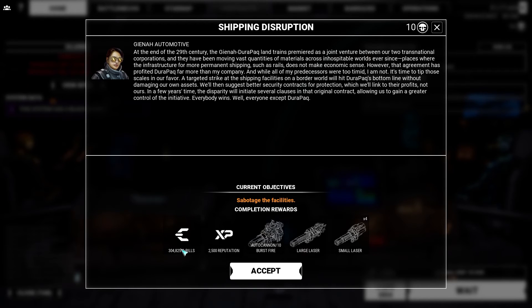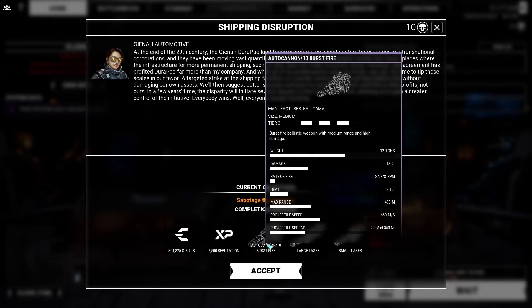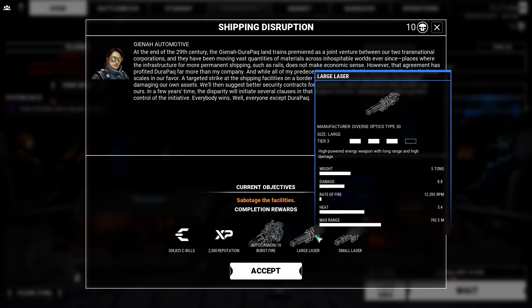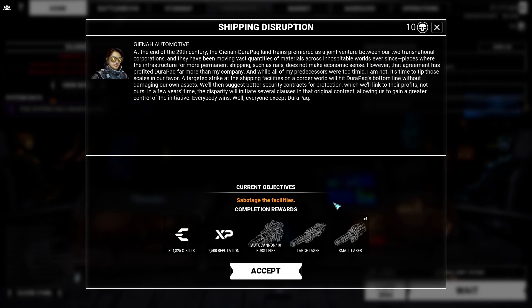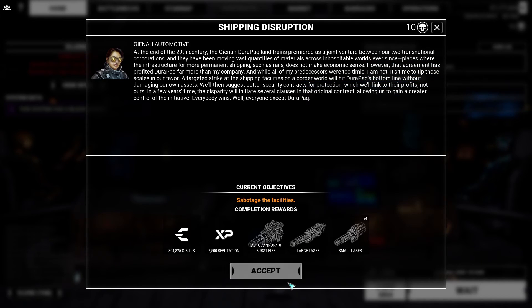That's a whole bunch of corporate gobbledygook babble. So they're going to pay us an extra 300,000 C-bills plus 2,500 reputation. We get an autocannon burst-fire AC-10, a large laser, and four really good small lasers. I like small lasers, so that's a pretty good reward. We'll take it.